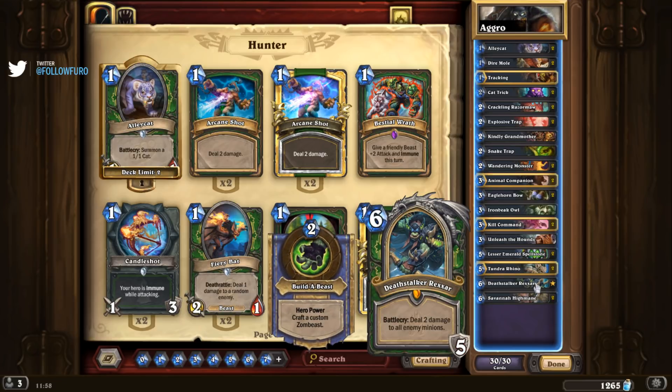The old face hunter decks, if you look back one or two years ago, were just going face all day. But with Deathstalk Rexxar you also have a tool for a very strong end game. If you play Deathstalk Rexxar you get rid of the old hero power — the deal two damage hero power is not useful if your opponent can heal. Against priest, every turn he's healing back the two. But Build-a-Beast is powerful.